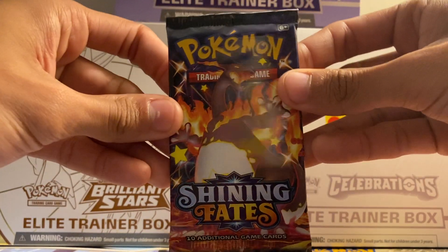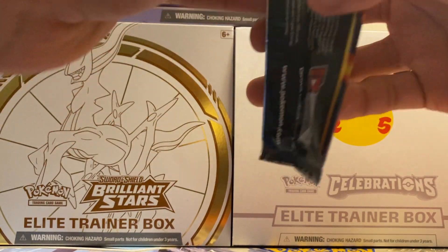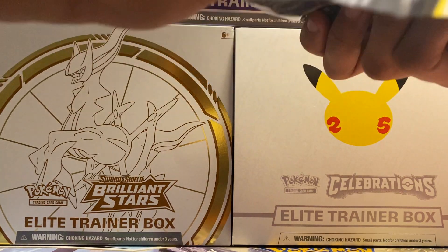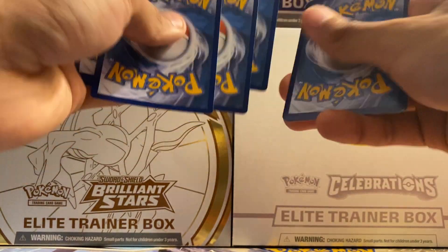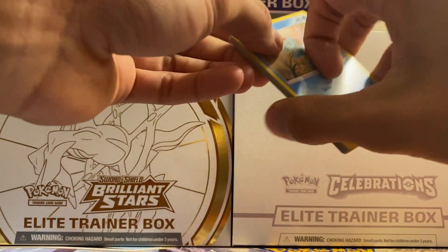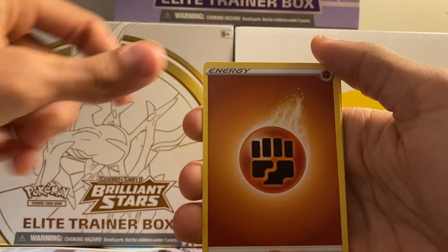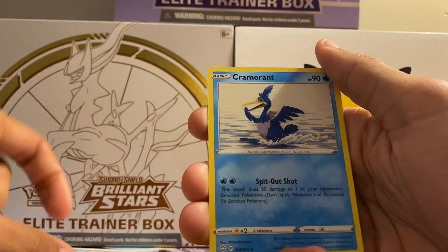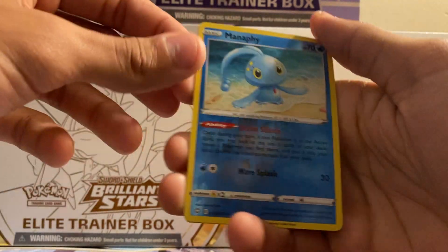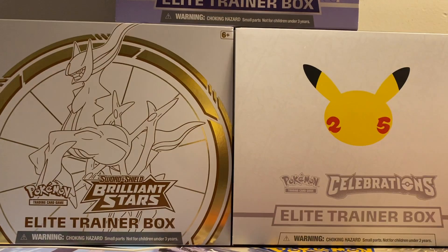Second pack here with Charizard — that's actually the chase card of the set, so that would be very nice to get. I believe this is actually my first time opening up this set, to be honest. Four-and-two. Out this pack we got Grookey, Sobble, Koffing, Gossifleur, Rowlet, Fighting Energy, Rusted Sword, Ball Guy, Cramorant, a reverse Manaphy which is a rare, and a Luxray holo. Nice, got a holo at least.